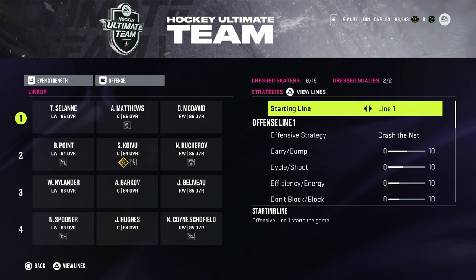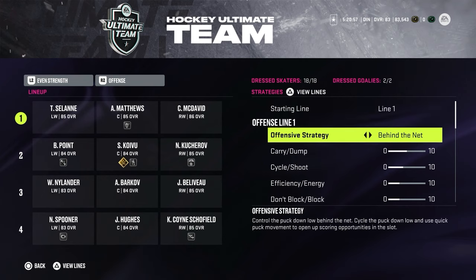My first two lines have one strategy and my third and fourth lines have a different strategy. I've been playing for four days and these strategies work best for me right now. Every year everyone uses Behind the Net, but this year I find it's not very efficient. Behind the Net is probably only efficient if you're a division 1 or 2 player — so once you increase your division and get better, you could move to it.